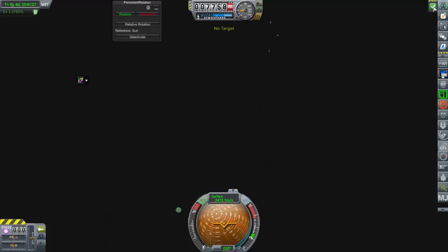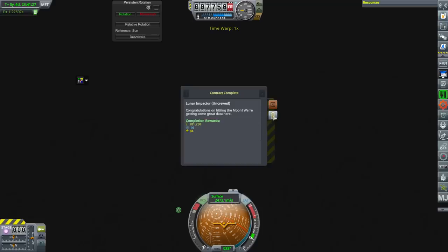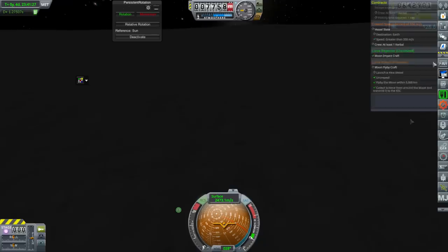Yes, yes, yes — we completed the lunar impactor contract! We got some extra science for that, a boost to our reputation, and just a little bit past the flyby. One kilonewton thruster folks — just trust the one kilonewton thruster, it will take you far. Anyway, on that note, thank you for watching. I hope you enjoyed this video — if you did, please press like. If you have any comments or suggestions, leave them in the comment section below and I'll see you next time.